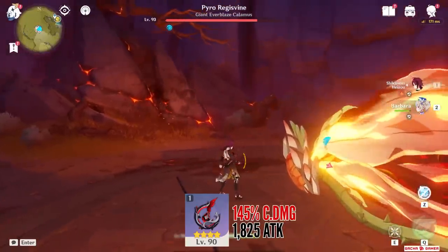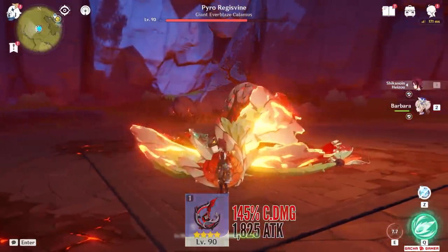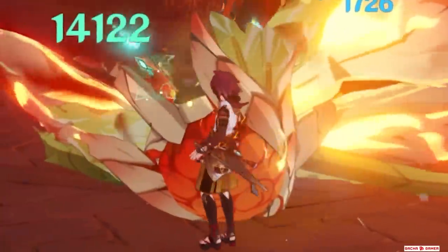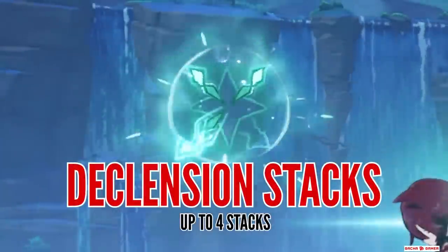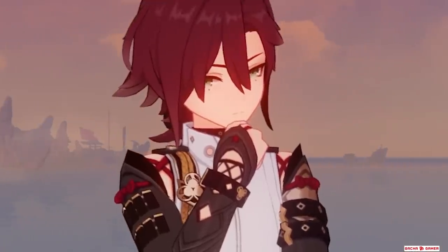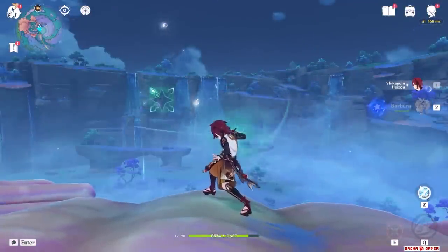This is where things get really interesting — his elemental skill. This is Heizo's biggest source of damage, although the game tries to fool you when you first use it and see a pitiful 14,000 hit. But this can quickly change by building up his declension stacks — the damage will go up and up. You can keep an eye on this symbol to see how many stacks he has, and there are essentially two ways to build them.